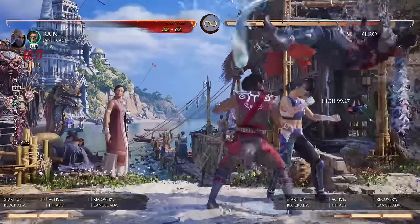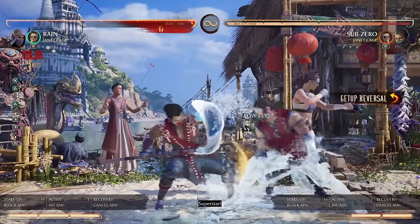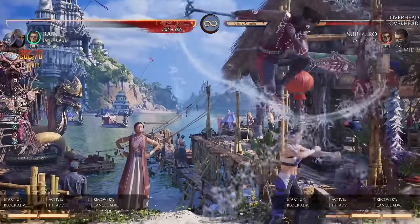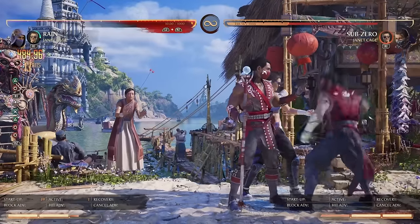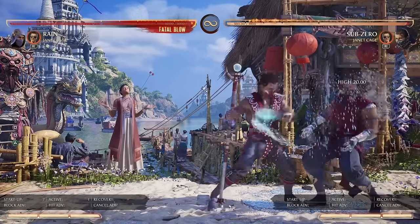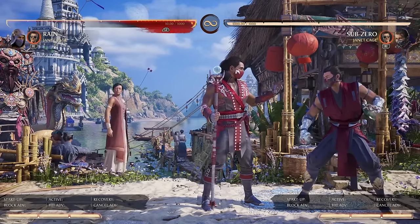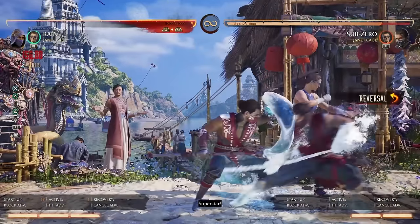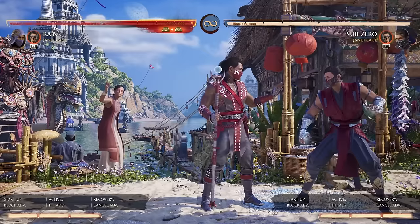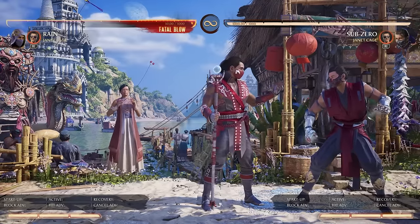For example if I'm Rain and I do forward 3-2, forward 2 Janet — Janet is activated and there's nothing they can do to stop that. On top of being so plus, if I want to go for an attack I can armor break and meaty as well. So there are many layers to this. Rain has time to do a big launch, summon Janet, block in time, and not only block but actually meaty. When you're looking at your own character, just look at strings that have either enough knockdown advantage — like 1-1-2 with Rain — or a launcher that gives you a safe activation. It's really easy to test — just set the opponent to wake-up attack and that's how you want to look at it.